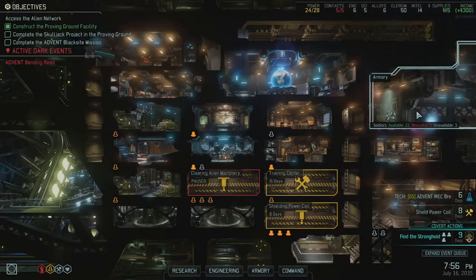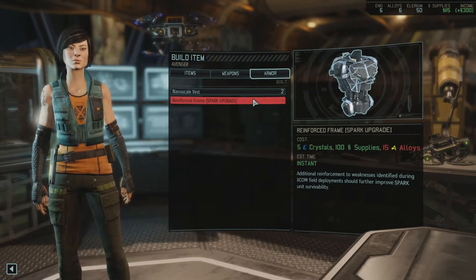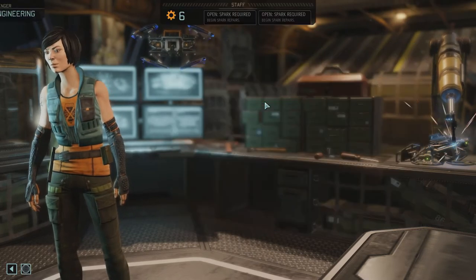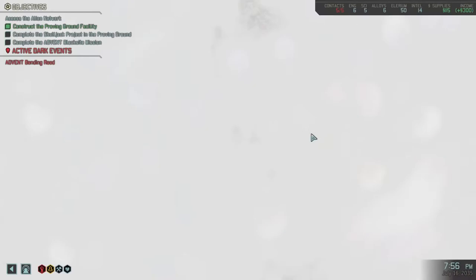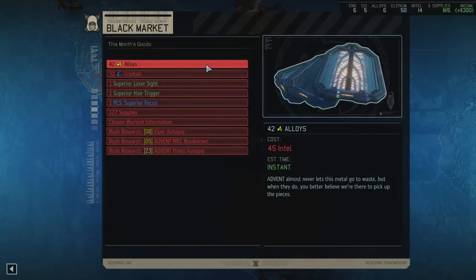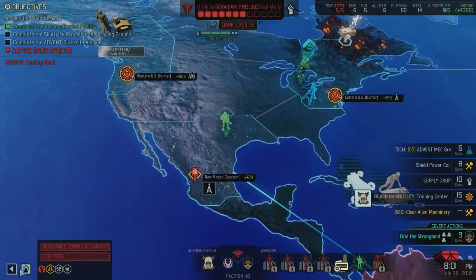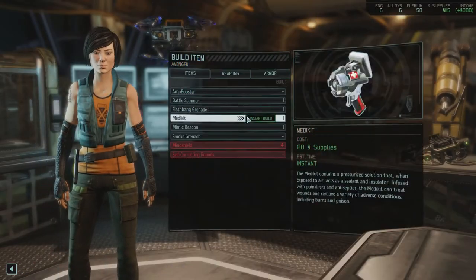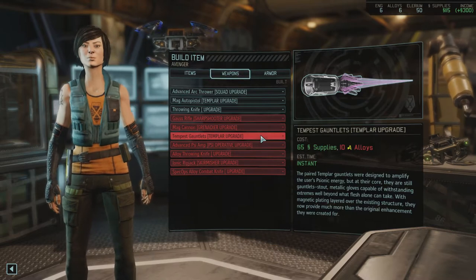Engineering - build items - armor. Not enough alloys! Should've looked at this first, that kinda sucks. I don't think I can buy some alloys, I probably don't have enough intel for that. Definitely not. Gonna bring the Spark anyway. Still have weapons that I need to build, a lot of them. I can't build the Tempest Gauntlets either - I'm missing alloys.